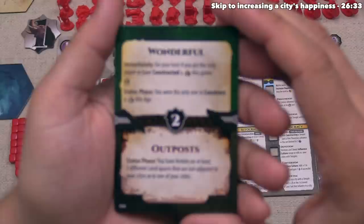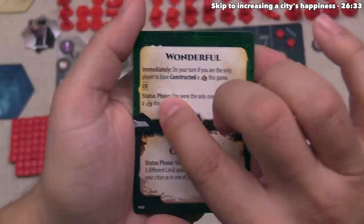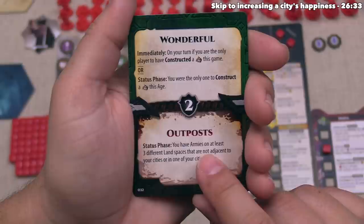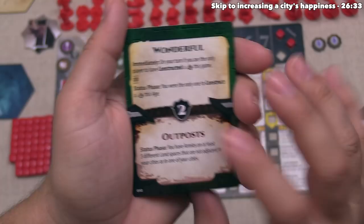The top usually has to do with civilization advancement and peaceful endeavors, while the bottom option usually has to do with combat. Our objective's top option is called Wonderful: we could claim this immediately if on our turn we are the only player to have constructed a wonder, or during the status phase if we were the only one to construct a wonder in that age. The bottom is Outposts: during the status phase if we have armies on at least three different land spaces that are not adjacent to our cities or in any one of our cities, we would complete this. Either way, we would get two points at the end of the game.